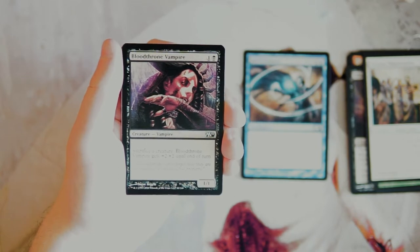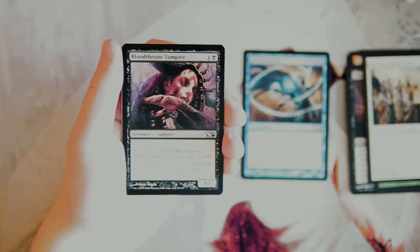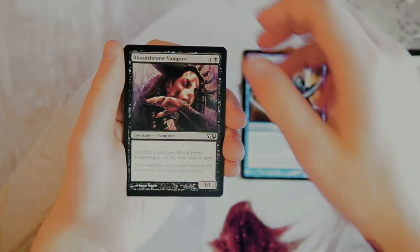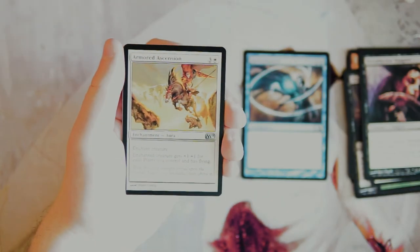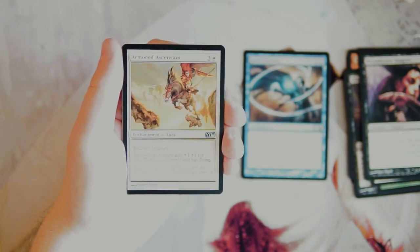Bloodthrone Vampire is a 1/1 for one and a black. You can sacrifice a creature and it gets plus two plus two until end of turn. This works really well for random sacrifice-outlet decks. It's a solid card, not amazing — I'm probably not going to first pick it by any means, but it's actually pretty good in certain matchups or in certain decks.